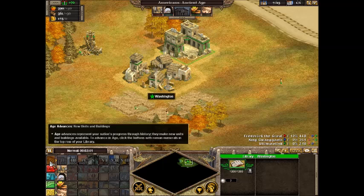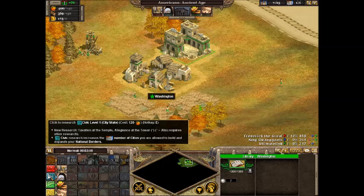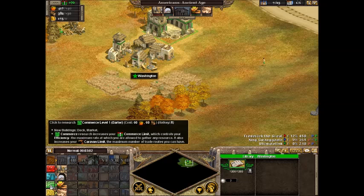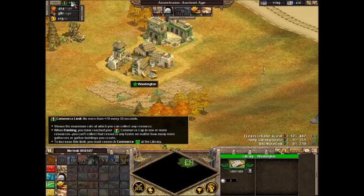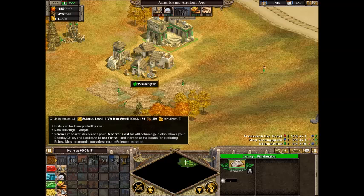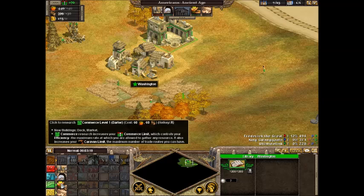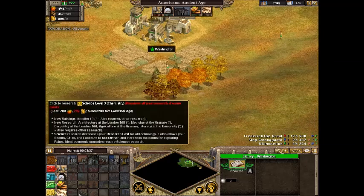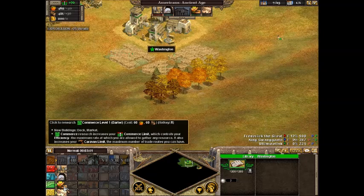So there's five kinds of research. Military, which allows more military and increases your population limit. Civics increases temple upgrades, allows you to increase your borders, and lets you create more cities. Commerce increases your commerce limit — your commerce limit is that number there. So right now I can't get more than 70 food every 30 seconds, and there would be food going to waste unless I research commerce. It also allows market upgrades. Science allows for upgrades at granaries and lumber yards and smelters, and it also gives things a bigger line of sight.